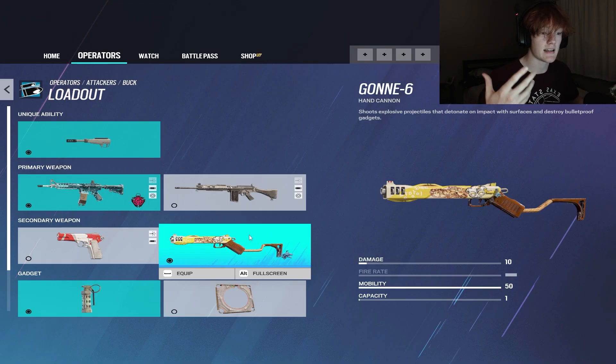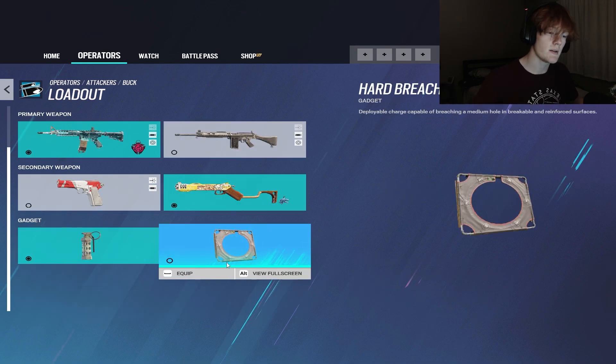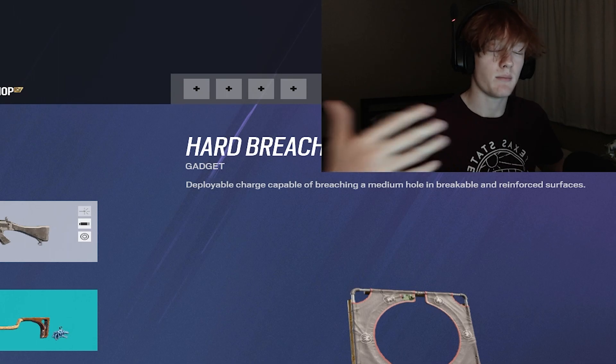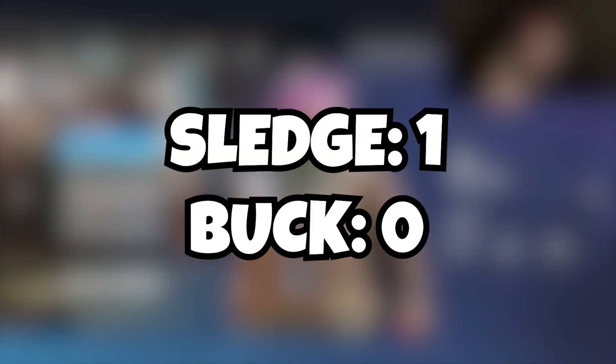On the upside, Buck has the Dawnblaze 6 for destructibility, but Sledge has frag grenades for that — so Sledge wins that category. Buck also has flash grenades or hard breach charges as secondary utility, which have their uses, but are nowhere near comparable to frag grenades or even EMP grenades, which Sledge also has. So I give the loadout point to Sledge.